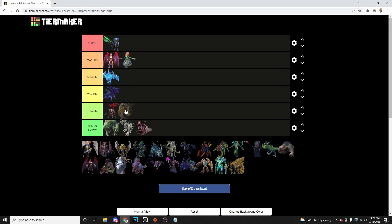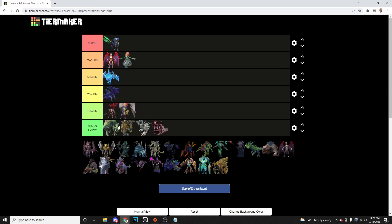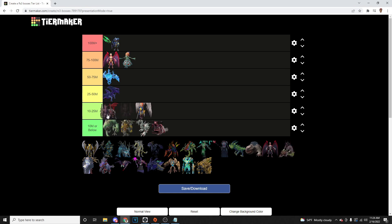Next we've got Bandos — Bandos is going to be a little bit worse than K'ril. I'm going to put it at 10 mil or below. Components just aren't that good at Bandos, and it's one of the longer kills for the average player, so we'll chuck it down there — but it's going to be close to that 10 mil range. Zilyana is probably going to go right behind K'ril — you can kill Zilyana pretty fast for decent money. Next we've got Twin Furies — Twin Furies is going to be better than K'ril and Zilyana, but it's not going to be over 25 to 50 mil. We'll chuck that in the 10 to 25 mil range, as the Blade of Nymora and Avaryss's Blade just aren't the greatest GP.